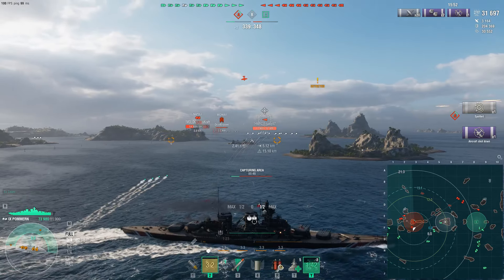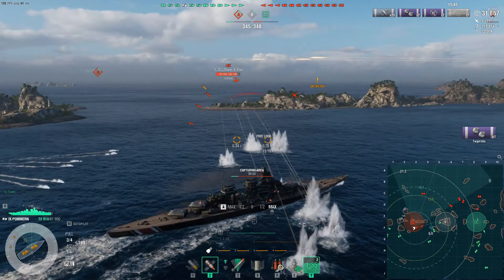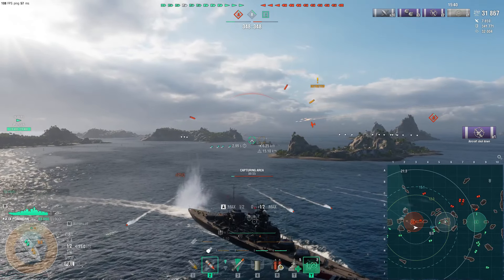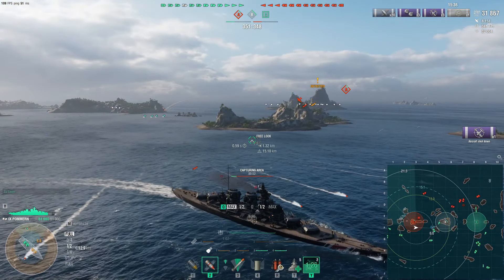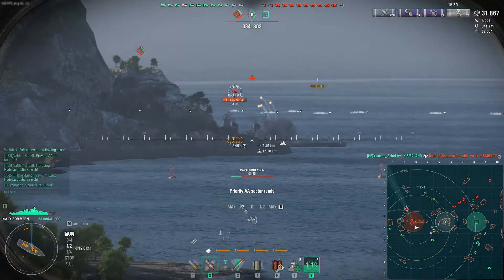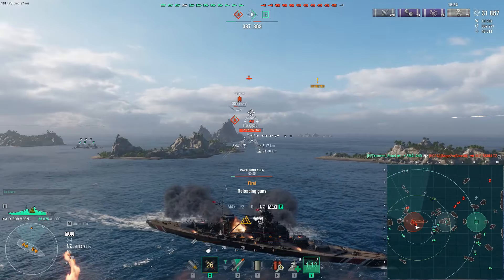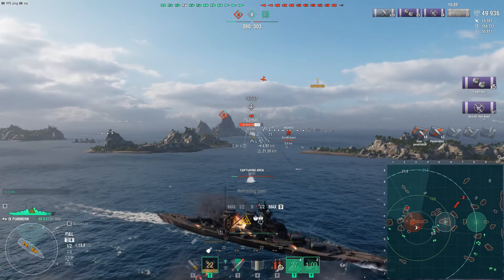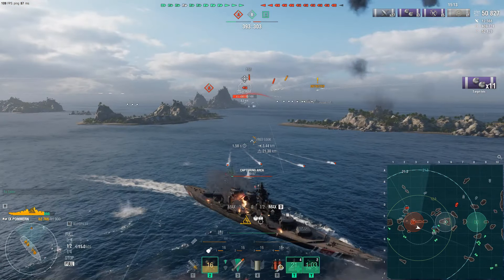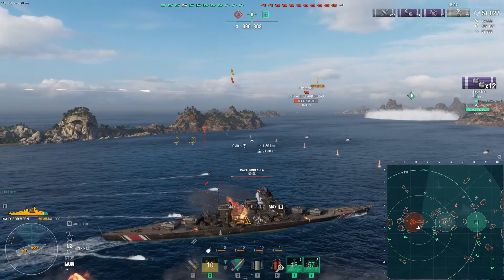Looking at the mini map, a good number of enemy ships are back in the 6-7 line, but I've decided to go ahead and step on the cap. The only reason I'm doing that is because I have hydroacoustic search — I popped the hydro like I had a sixth sense, and it was perfect timing to avoid some torpedoes from a nearby destroyer. We then get a nice broadside on Illinois — we punch through with the 380mm guns, getting 4 pens and 3 pens for over 16,000 damage.